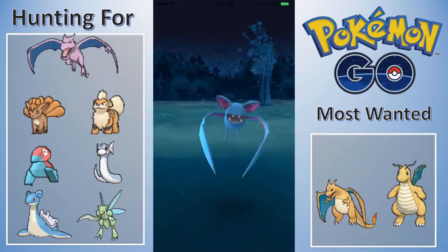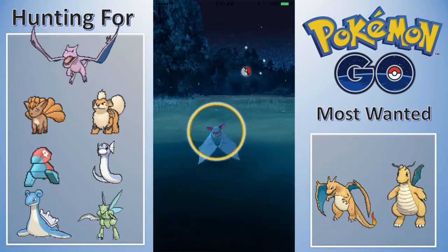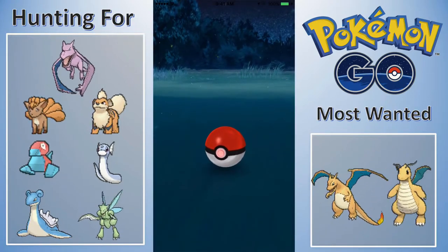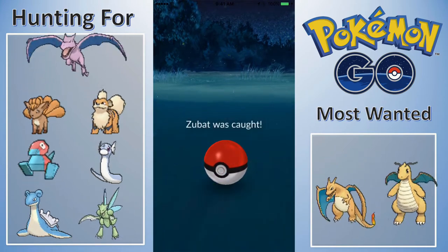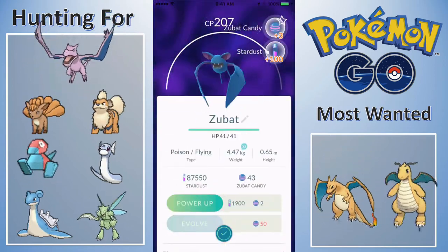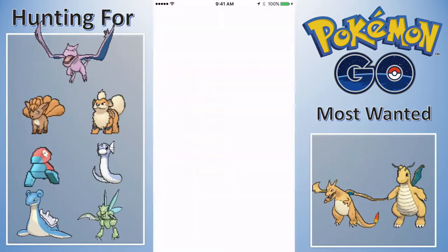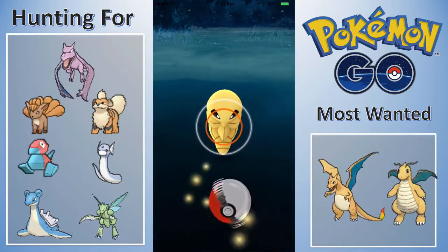We've got a new background — can't really call it an overlay, it's more of an underlay. We have the Pokemon that I'm hunting for currently. As you can see, we've bumped it up to seven instead of three because we have sprites now, which I think actually look pretty good. They're a little grainy because I had to make them big enough, but overall the sprites look pretty good. Definitely the Lapras, Charizard, Dragonite, and Aerodactyl look the best.